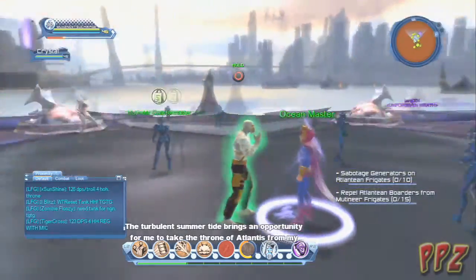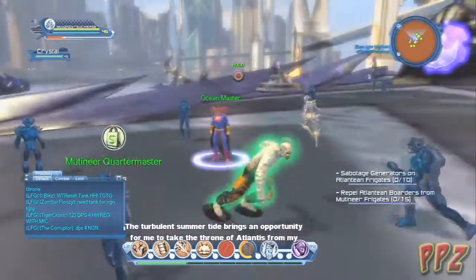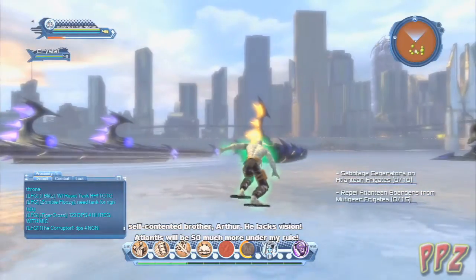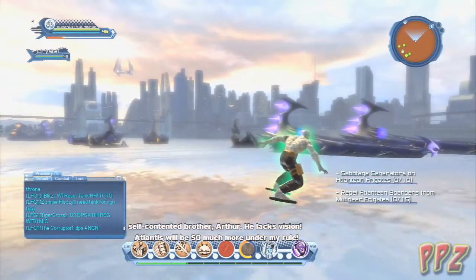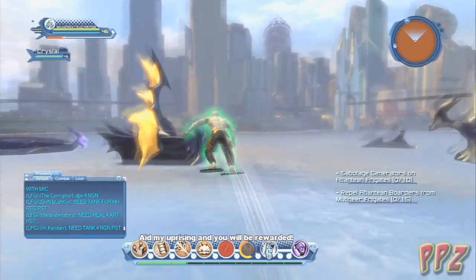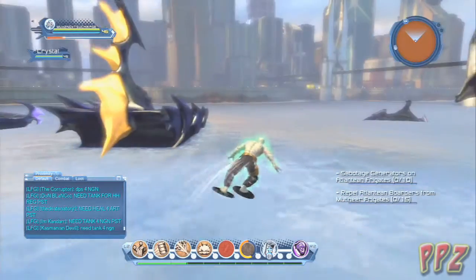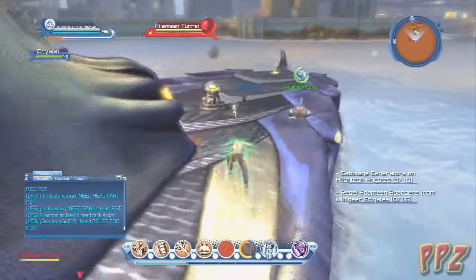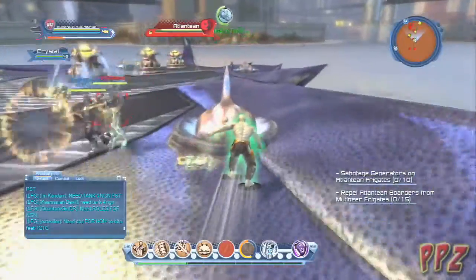This one's pretty easy to do. All you got to do is go to the yellow ships — if you're heroes, you would have to go to the purple ones, which are Ocean Masters'. Yellow is obviously Aquaman. I think there's a glitch ship around here — when I was playing yesterday the ship was glitched, but this one's actually working this time around.